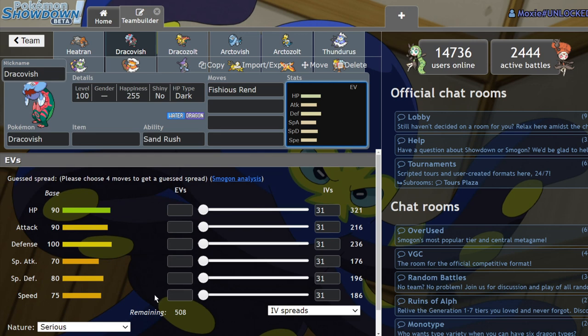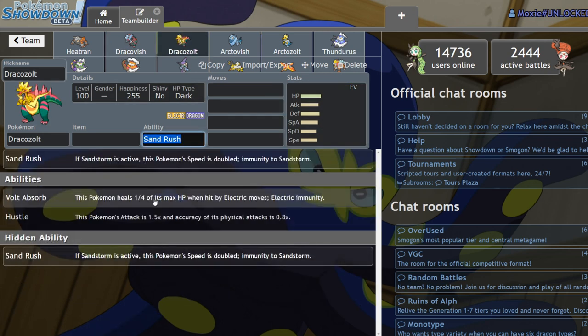Dracovish's biggest downfall was its speed — 75 is not that high even for this format, and it's going to be even lower in the next format. It now has Sand Rush along with Dracozolt. They both get Sand Rush now.